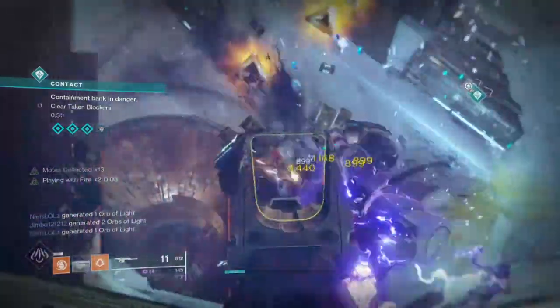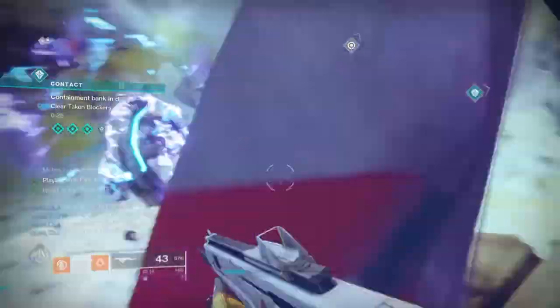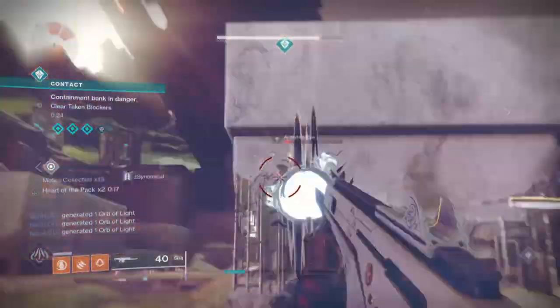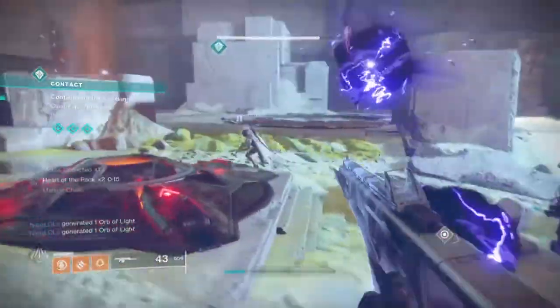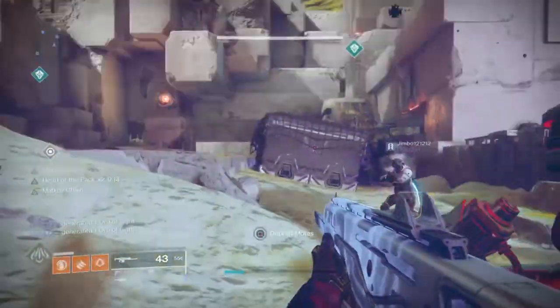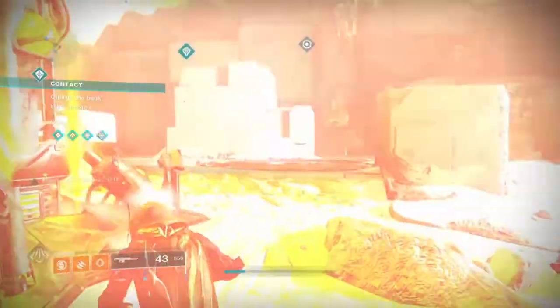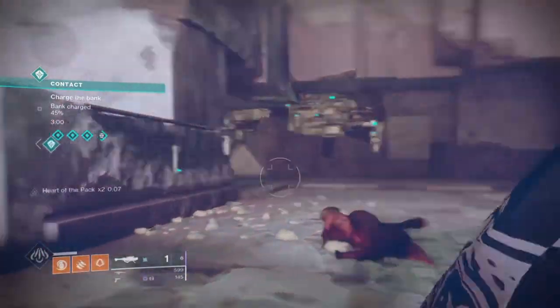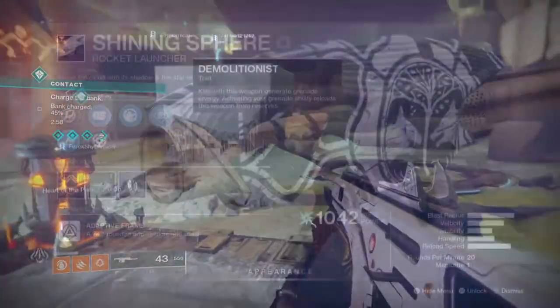If I'm not locked under a specific modifier or elemental requirement, I would switch to my Ecoloss Shotgun with Disruption Rounds, which is incredibly useful for weakening enemies for a 50% damage buff to all kinetic weapons — but only for a few seconds. Like I said, this will all depend on the content and modifiers being used.